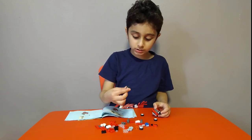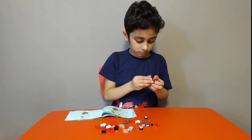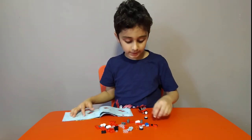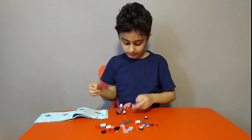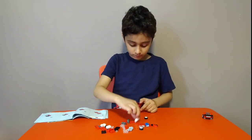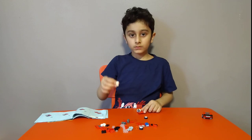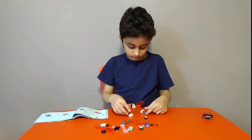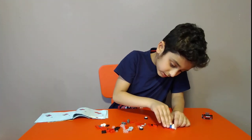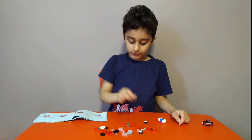Then get one of these pieces, then get two of these, and put this thing inside. Then get two of these pieces, then get two more of these pieces. Then get one of these blocks, put it on. What else do I need? It says get another of these, then get two of these.